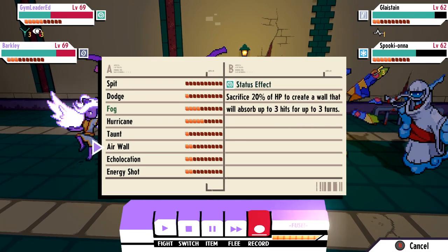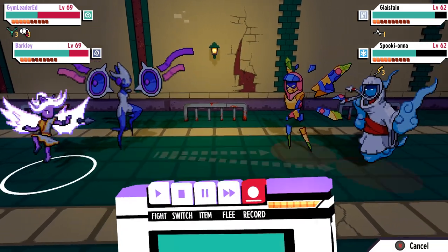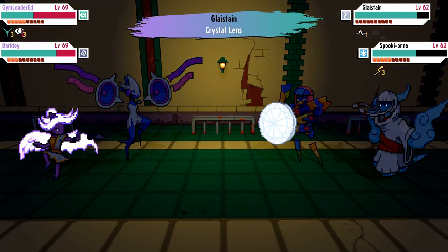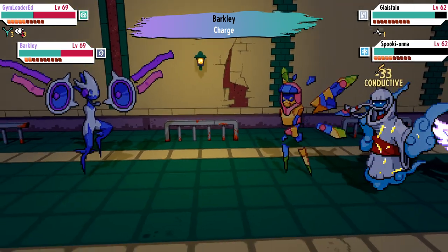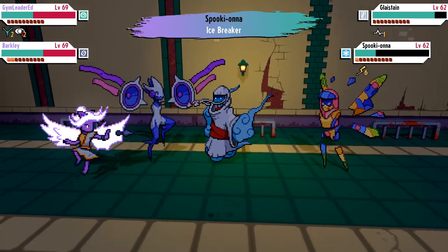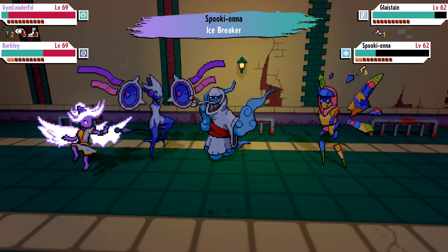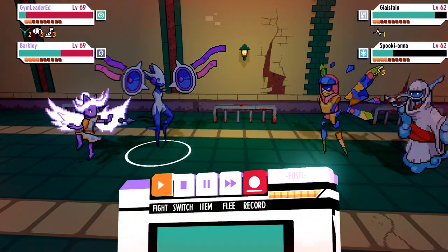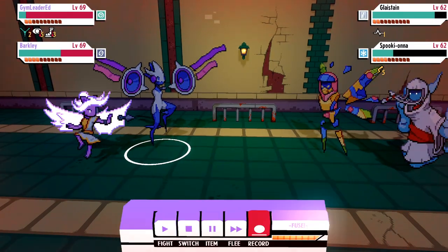Hey, what's going on guys and welcome back. So after my first Cassette Beasts tips and tricks video I did mention I'd be interested in making a second part if community feedback was inclined for it, and it turns out a lot of people did want a second one so here we are. Today we're mostly going to be covering some intermediate, advanced, and post-game stuff, so do keep that in mind. There will be some tips involving areas you might not want to see if you're avoiding spoilers, so be warned. Sit back, relax, and let's dive in.